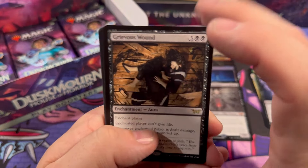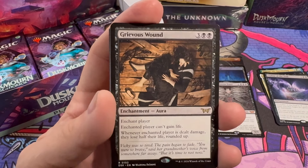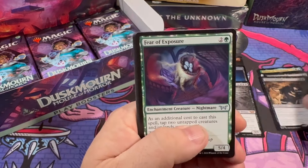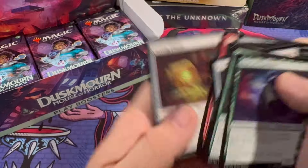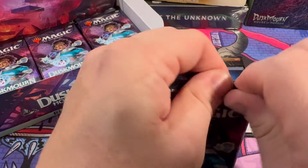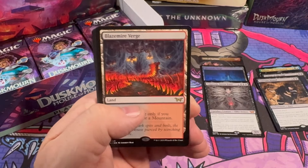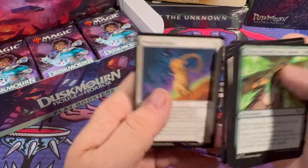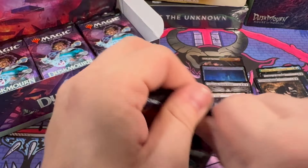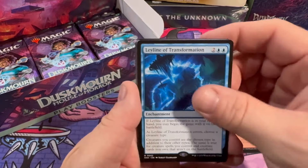This one is my favorite art in this whole set — you can actually see the artwork, it's not cloudy, it's not muddled, there's not too much going on. I think I just changed the focus while I was doing this, my apologies. I touched the screen — oh, another land, we'll take it, we like those. And have you guys drafted play boosters yet? Is it a comparable experience to drafting regular draft boosters? Leyline of Transformation — I really like this one.